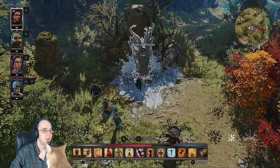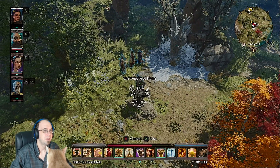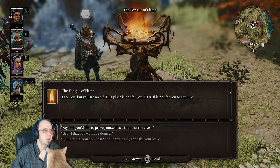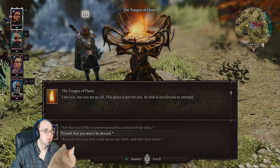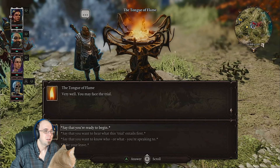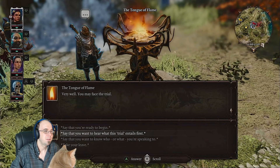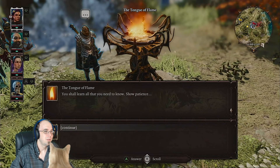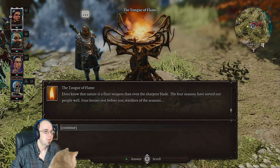The totem is still and silent — maybe because it's not winter right now. 'The tongue of flame: I see you but you are no elf. This place is not for you. Its trial is not for you to attempt.' Can I prove myself as a friend? 'Very well, you may face the trial.' What does this trial entail? 'Elves know that nature is a finer weapon than even the sharpest blade.'